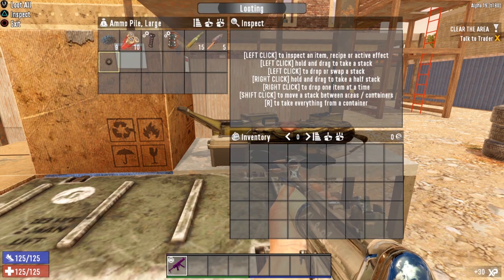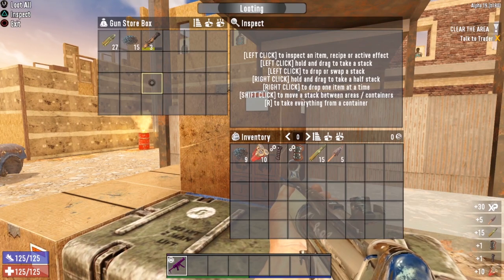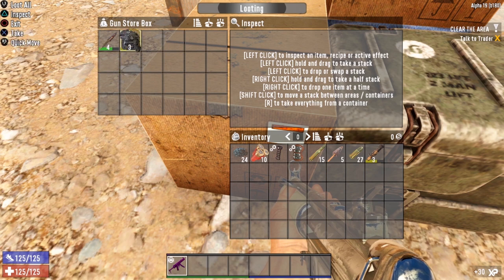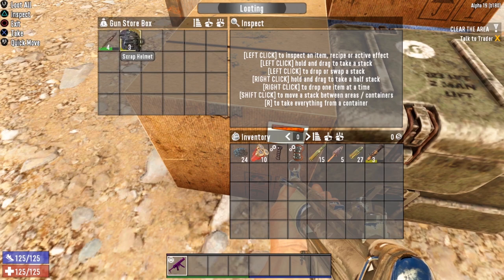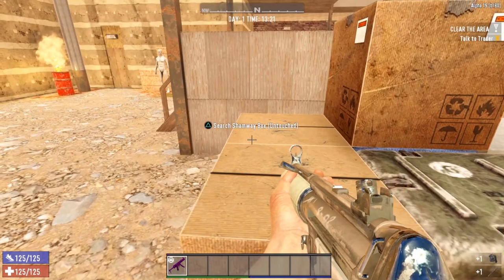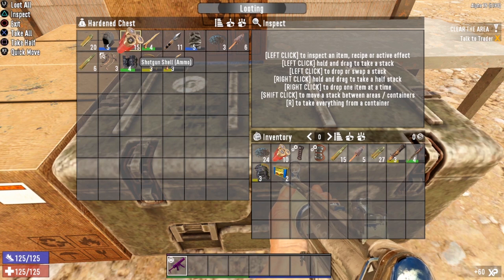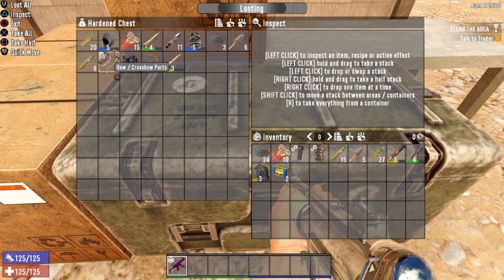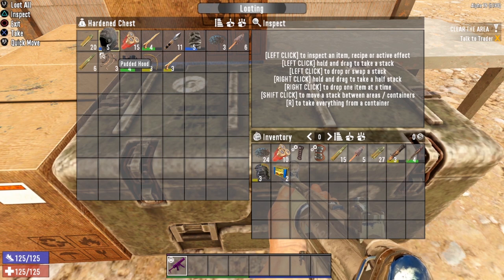Ammo pile — we've got some ammo and some mods, about par for the course. Gun store box: we've got a tier three Blunderbuss. In this one, we're starting to get higher tier items — nothing spectacular, but we are up to a tier four steel spear and a tier three scrap helmet. We got some Sham, and let's see what is in the hardened chest. As you see, instead of tier two stuff, we're starting to get tier five padded armor. We are getting a lot better — it's still primitive stuff, but it is a lot better quality.